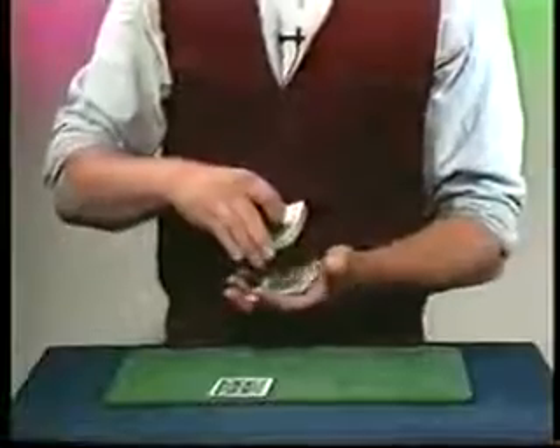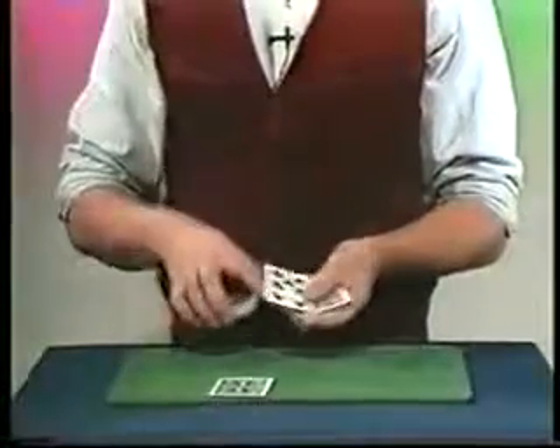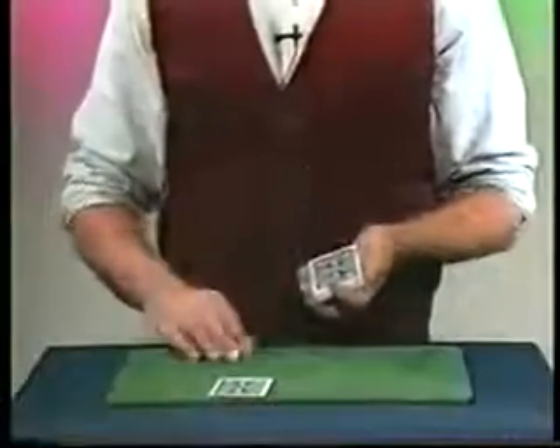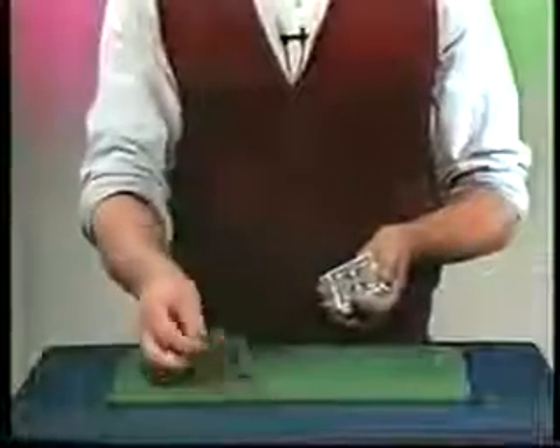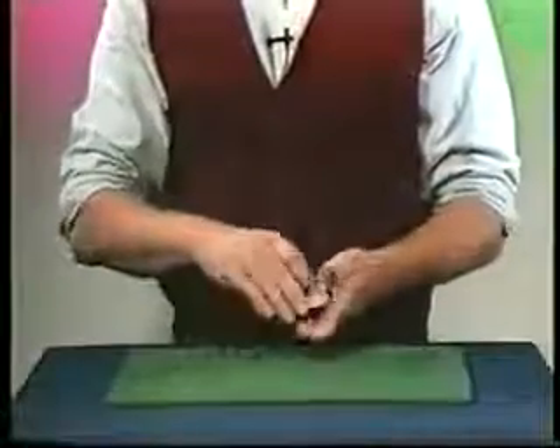Would you say stop again? Right there. Good. That'll be your card, the Seven of Clubs. Remember, your card is the Seven of Clubs. My card is the Queen of Hearts. Snap the fingers, and the Queen of Hearts jumps over to here, and the Seven of Clubs is now on the table. Let's take that Seven of Clubs and lose it into the pack.